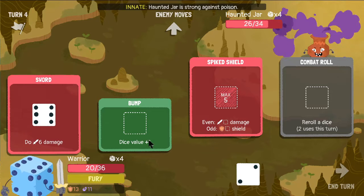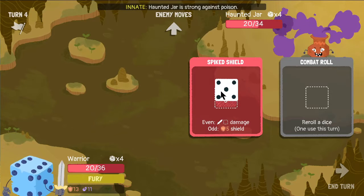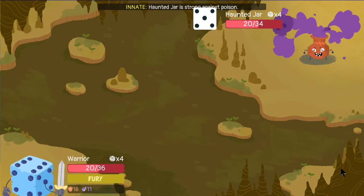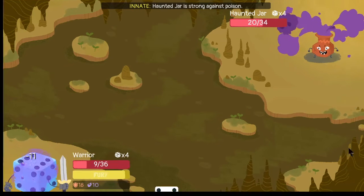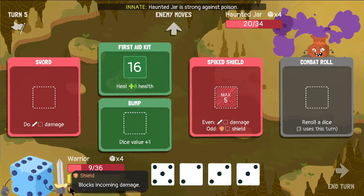I didn't take enough items to deal damage, quite frankly. That was a call on my part that I will freely admit was pretty bad — that was my fault. We don't really have a chance now. I didn't realize that the armor doesn't actually protect against poison. For some reason I thought it did — I don't know why.